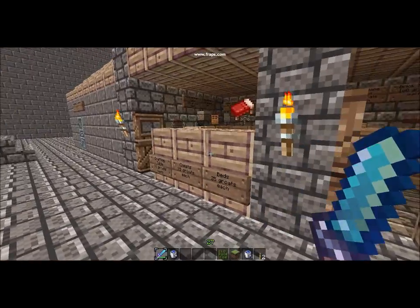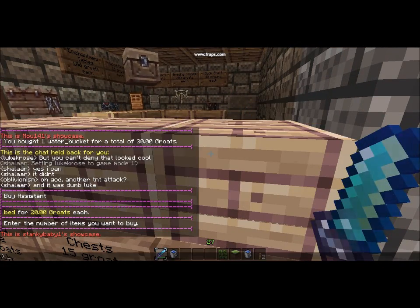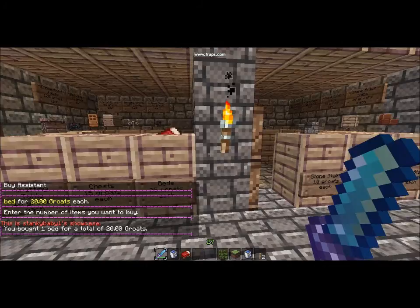Look, it's got wines. And you just do the same thing — right click, say how much you want to buy. I want to buy one. Hey look, it buys it.